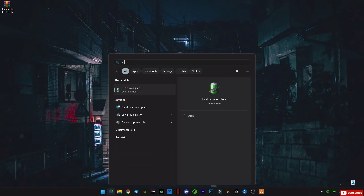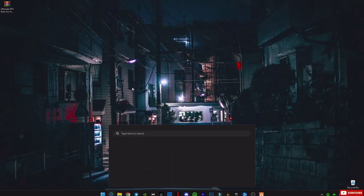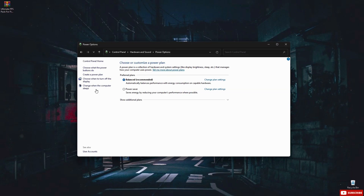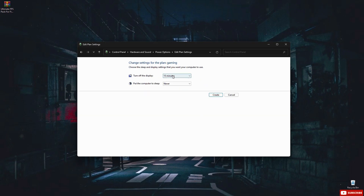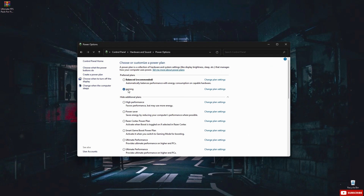Power Settings. Go to your Power Options and create a new Power Plan. Select High Performance, name it whatever you want — maybe FPS Boost Plan — and hit Save. This makes sure your PC is always pushing full performance with no random power saving messing with your FPS.